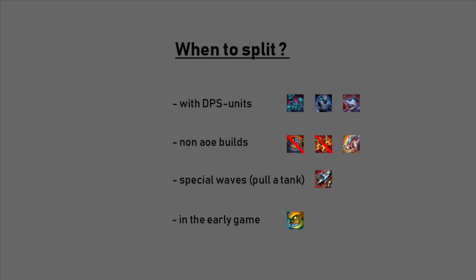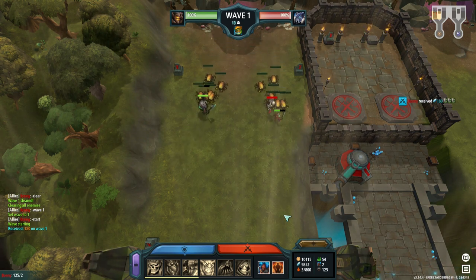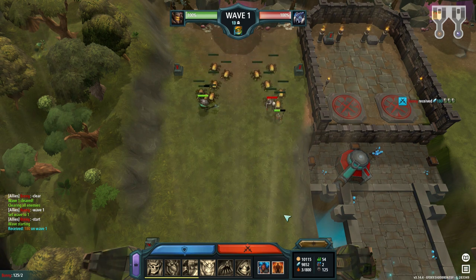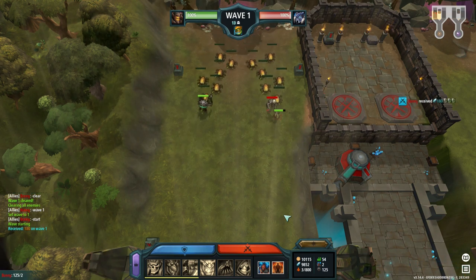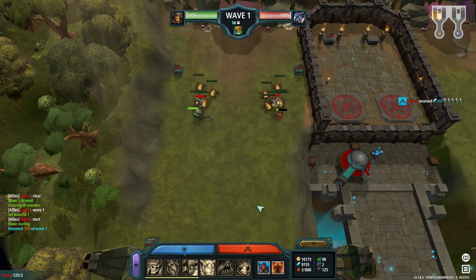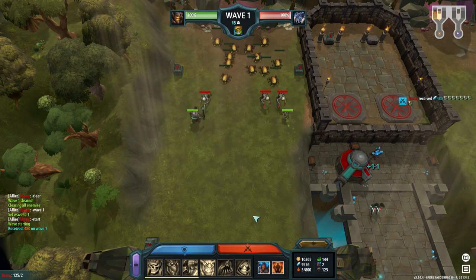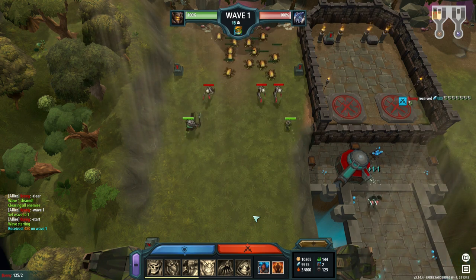Now I will show you some in-game footage of how to split and the general rules. Most players build their main units on the left hand side. So if you split on the right hand side at the same height, the fiend — which stands for any tank running in front of the wave — will always go to the right side. Let's call this the strong side. If you send two fiends they will split up — one goes left and one goes right. If you send three fiends, two will go to the right and one to the left, so there are always more on the strong side.